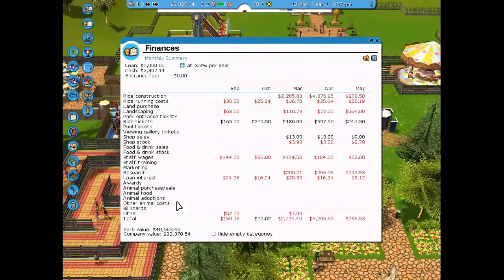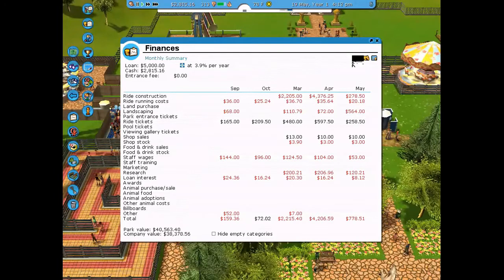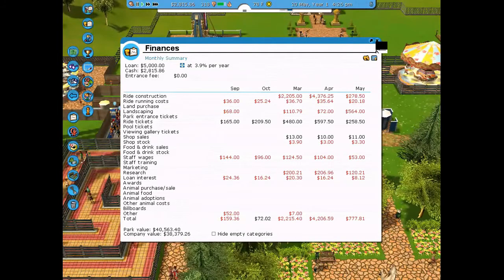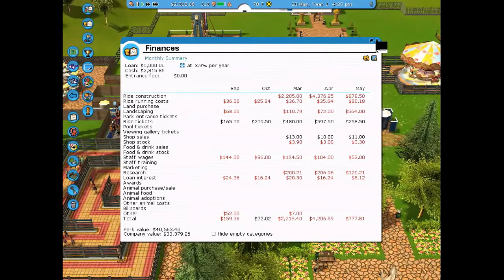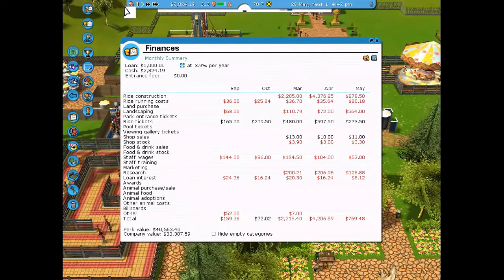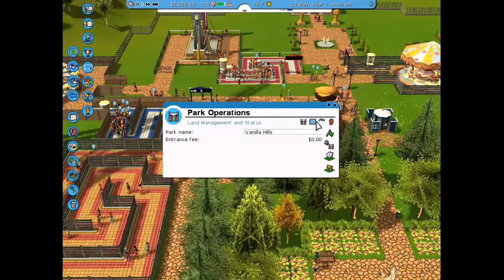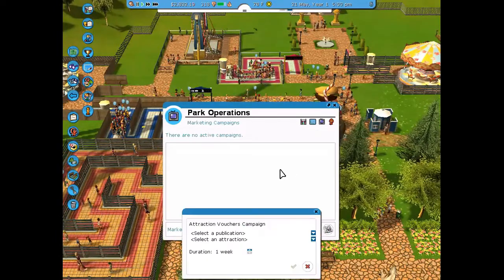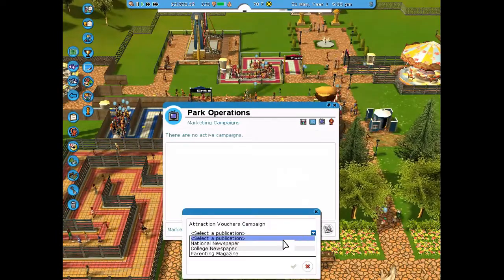I checked the park value and we hit 40,000 — we did it! Now we need 400 guests; we're at about 318 at this point. The next objective is 60,000 park value, so I put in some ad campaigns.